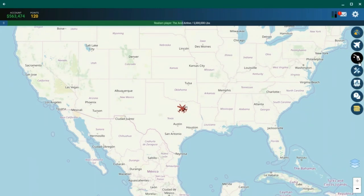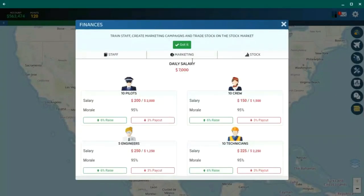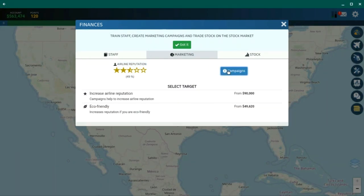Marketing is also quite important starting out — it's great to run a campaign. My reputation isn't very good right now, which means I won't attract as many customers as other airlines. Campaigns make more passengers come to your airline, which indirectly affects your profits. I'm not going to start one yet since I just ordered the DC-910s and don't have aircraft, but buying one of these campaigns is always worth it to increase your airline's reputation.